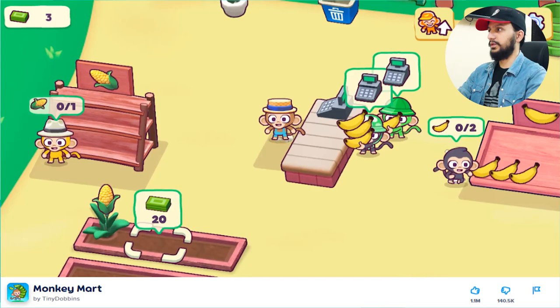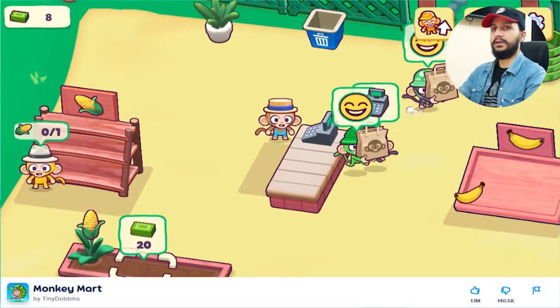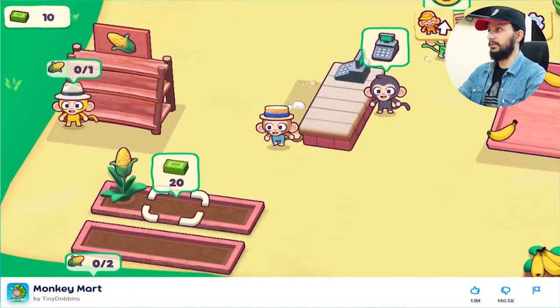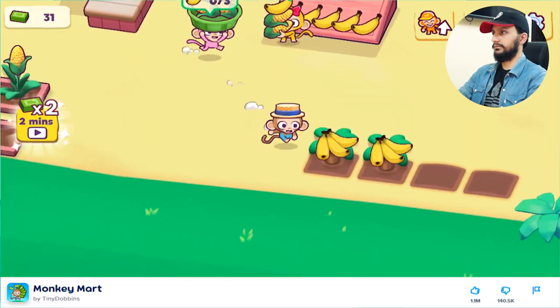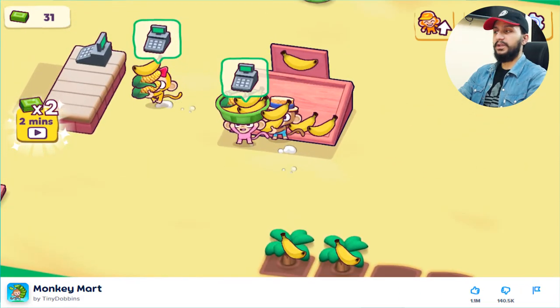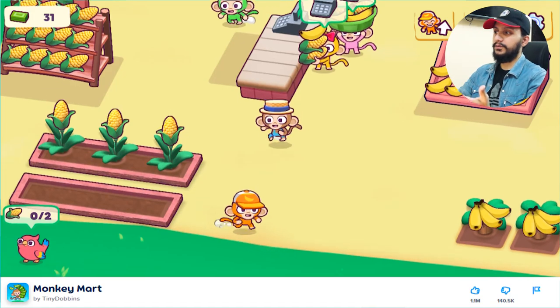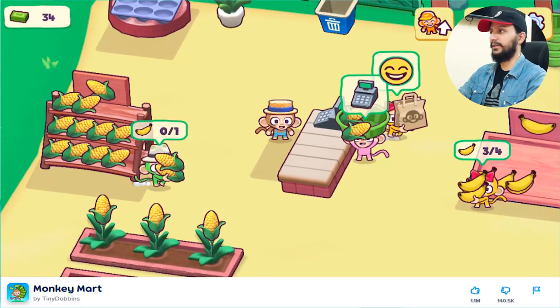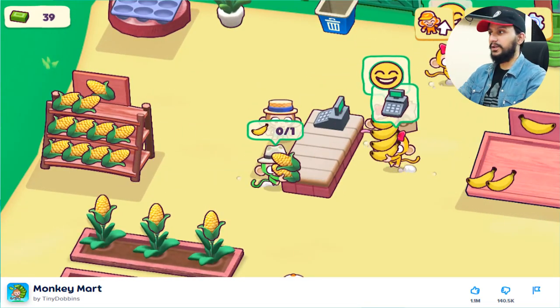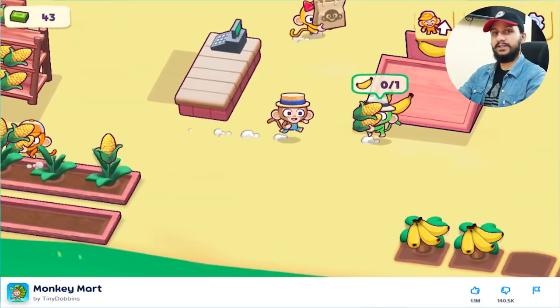We have used magic. So now I have my assistant and he is setting my fruits and vegetables on the counter. Before I was working alone and now I have hired an assistant — it's a good game.